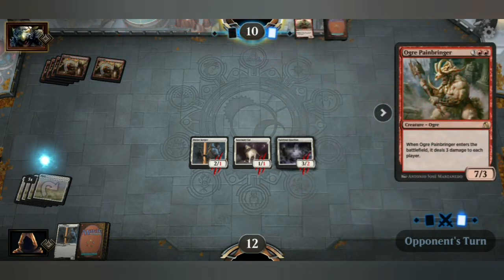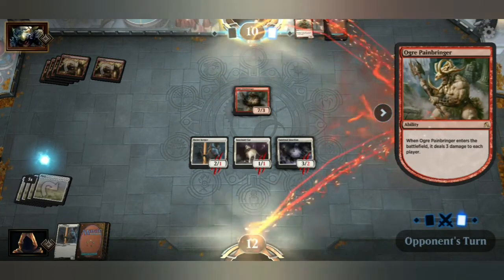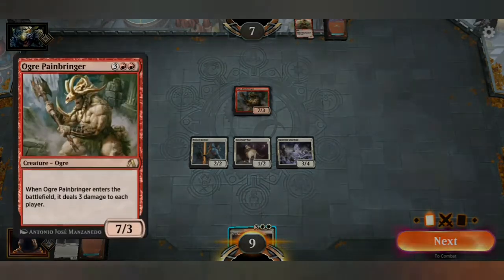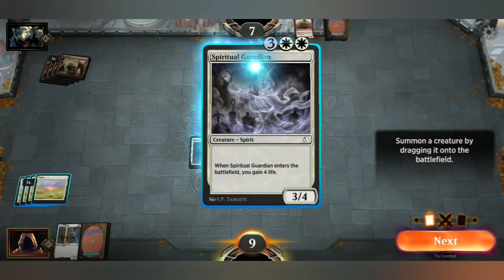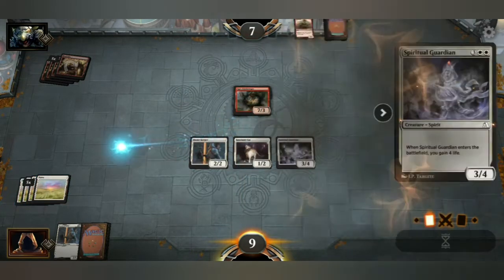7-3 — this is going to hurt. Let's have a quick look — it goes pretty fast there. When Ogre Painbringer enters the battlefield, it deals 3 damage to each player. Interesting. And my card — when Spirit Guardian gained 4 life. Cool, and it's another 3-4. Obviously I'm going to play it. Very nice.